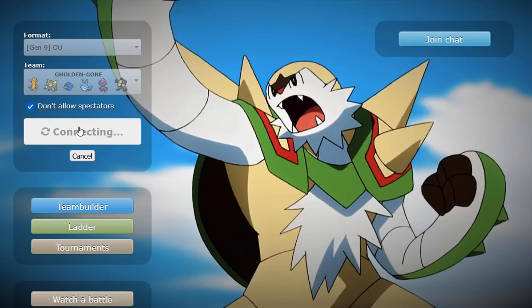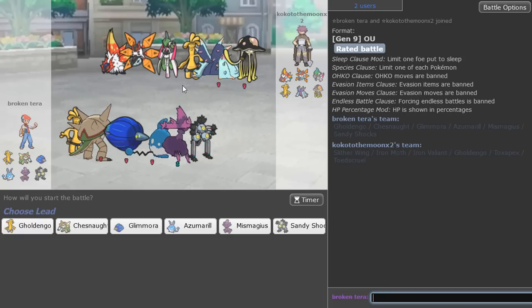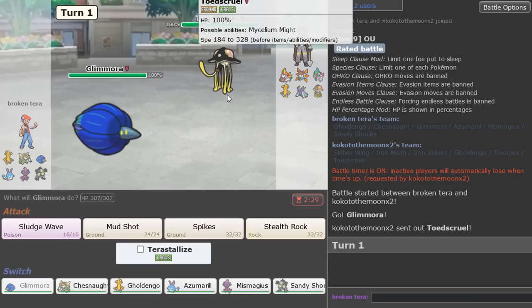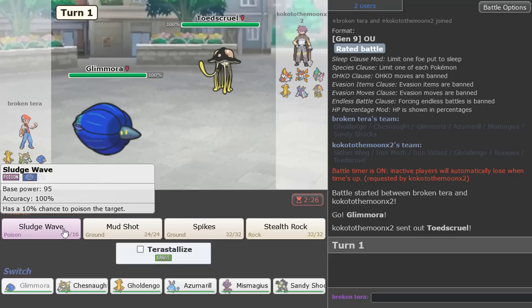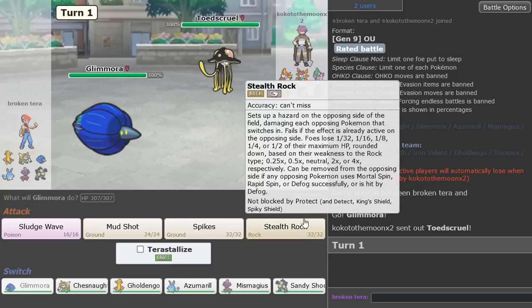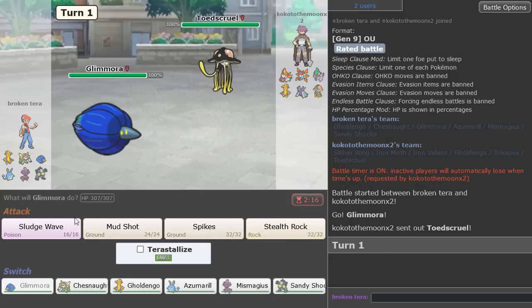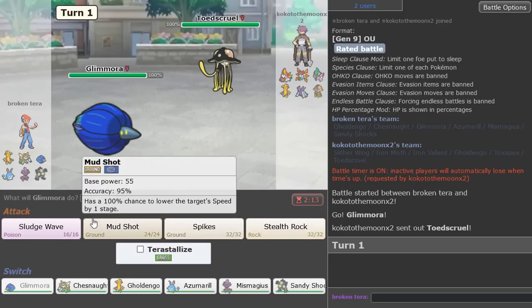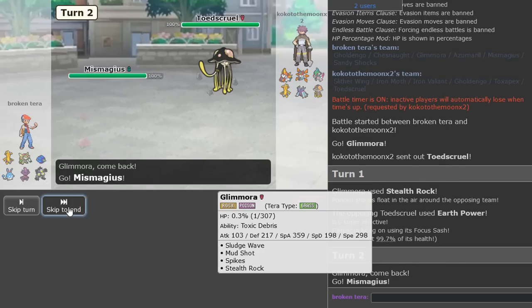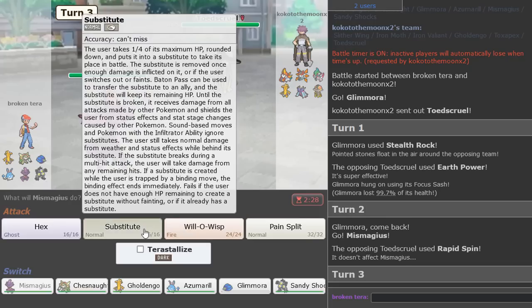Sandy Shocks is actually such a strong Pokemon — it has enough bulk to live certain stuff and great speed. Chestnut late game — or even early game like in the first game — is just too good to be true. Let's get another one, hopefully a King Gambit Golden Go game — that'll be cool. Golden Go might put in some work with metal sound. Let's do a Glimora lead. Chestnut could set up all over this thing — this might be another belly drum Chestnut. Let me get a rock up and go right into Mismagius, then go for the sub.